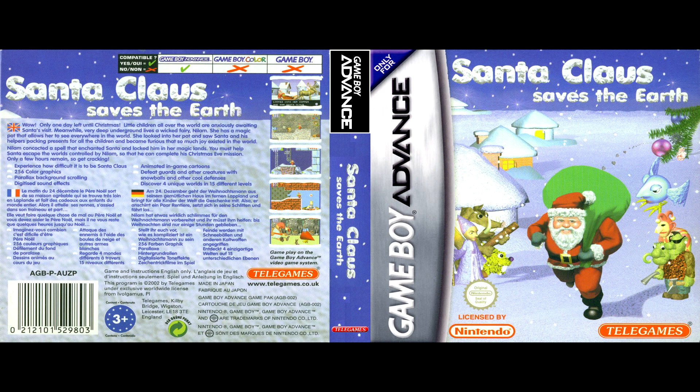256 color images. Parallax scrolling background. Digital sound effects. Animated cartoons in the game. Destroy guardians and other creatures with snow and other cold protection. Discover four unique worlds and 15 levels.